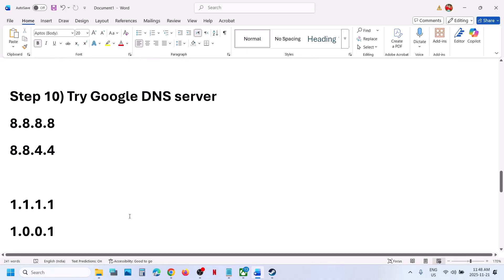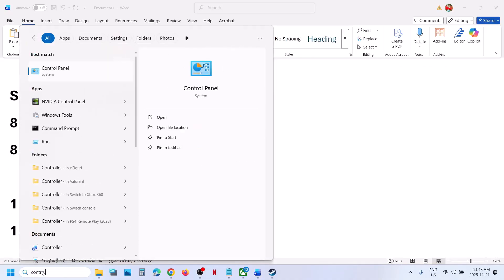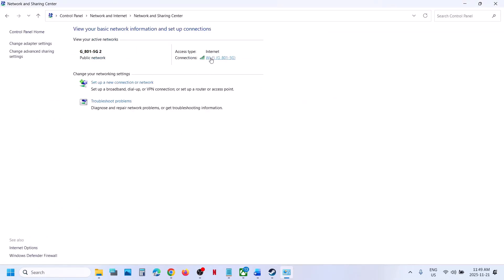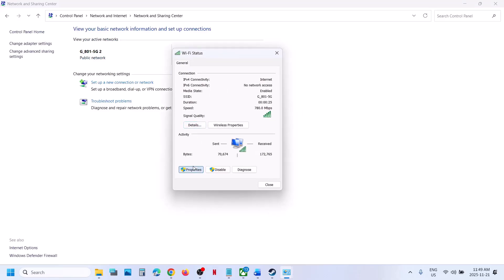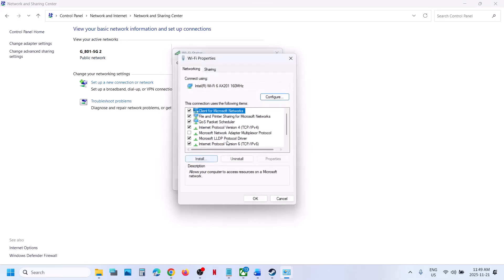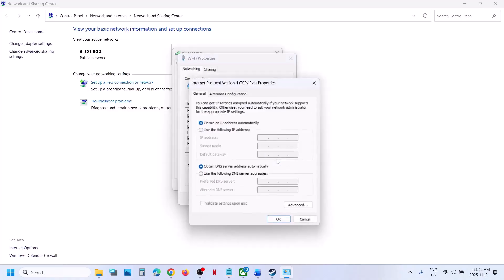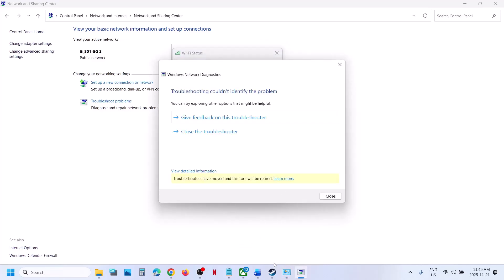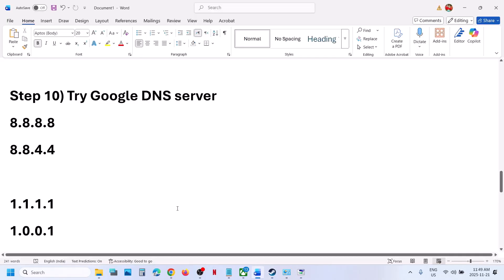If still not working, try using Google DNS. Type 'Control Panel' in the Windows search box, go to Control Panel, Network and Internet, Network and Sharing Center. Click on your internet connection, go to Properties, select Internet Protocol Version 4 (TCP/IPv4), click Properties, and select Use the Following DNS Server Addresses. Type 8.8.8.8 as the preferred DNS and 8.8.4.4 as the alternate DNS. Check Validate Settings Upon Exit, click OK, close the window, relaunch the game, and check.